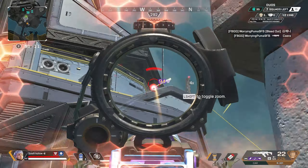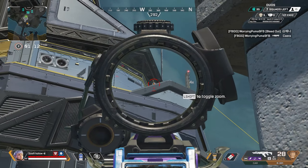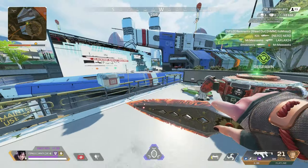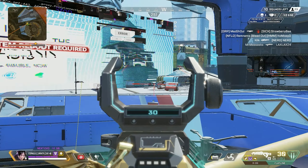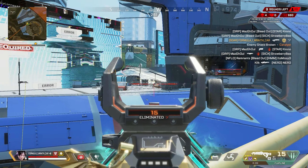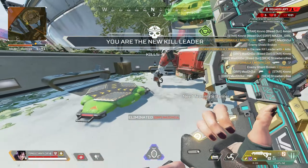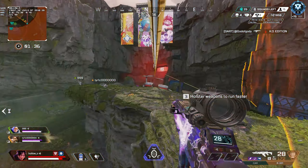Jitter Aim is a recoil control technique that is based on a hidden underlying game mechanic that has existed since launch called recoil smoothing. Without going into too much unnecessary detail, recoil smoothing is something that makes controlling the recoil of any gun significantly more easy as long as there is enough movement of your camera.